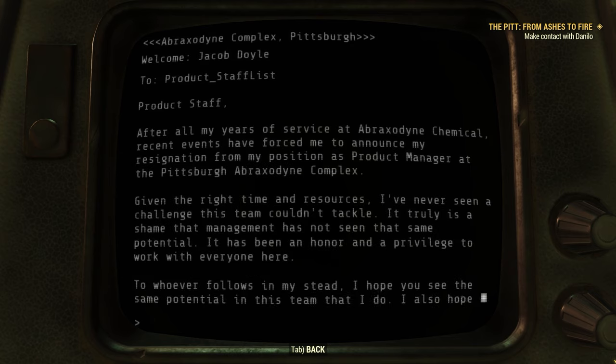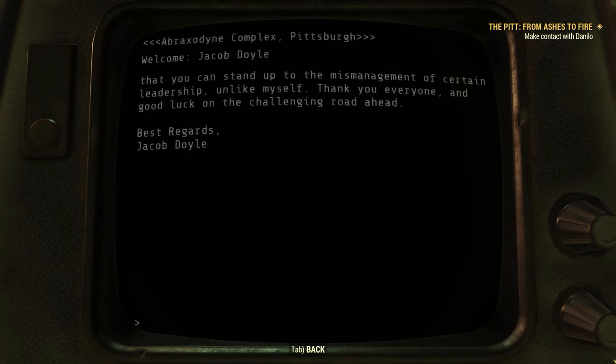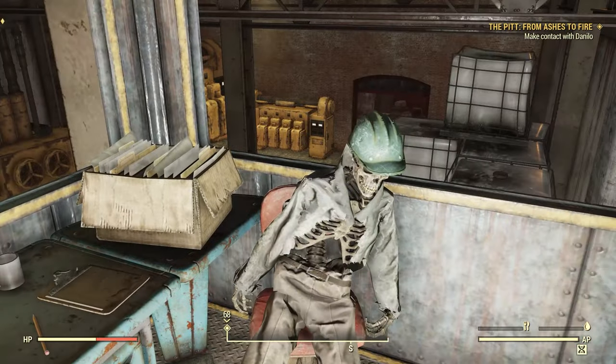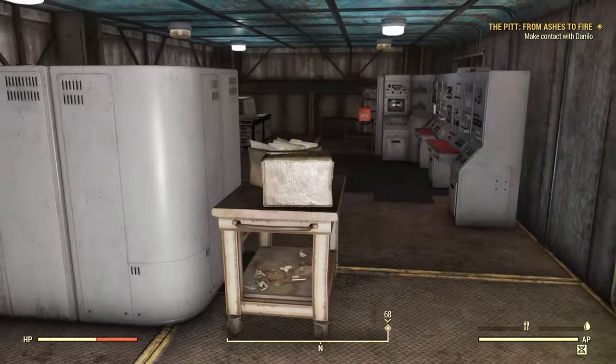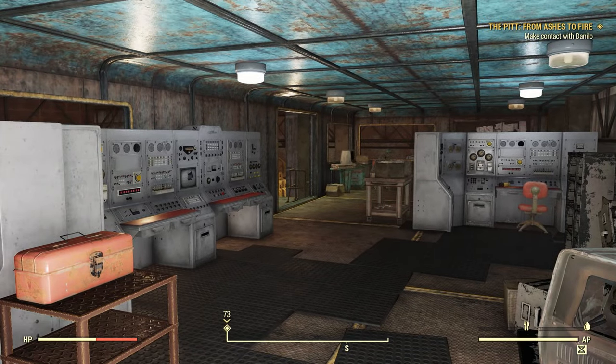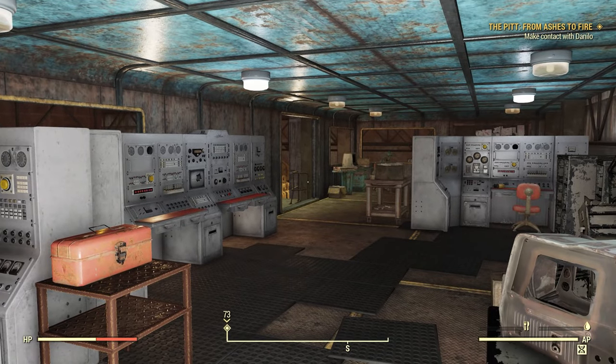Final entry — Jacob's resignation: 'To product staff — after all my years of service at Abraxodyne Chemical, recent events have forced me to announce my resignation from my position as Product Manager at the Pittsburgh Abraxodyne Complex. Given the right time and resources, I've never seen a challenge this team couldn't tackle. It truly is a shame that management has not seen the same potential. It has been an honor and a privilege. To whoever follows in my stead, I hope you see the same potential in this team that I do, and I hope you can stand up to the mismanagement of certain leadership, unlike myself. Thank you, everyone, and good luck on the challenging road ahead. Best regards, Jacob Doyle.' So either Jacob typed this up and then died, or this is his successor sitting at his desk on the day of the bombs. Anyway, we now have the first of three copies of another note here — Office Pranks Memo. They were shipping out waste product from the production of another chemical, but there's more to it — we'll get to it later.